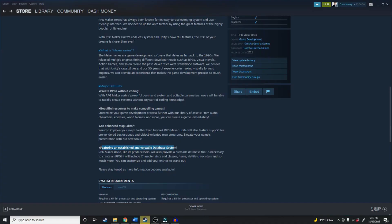Third: featuring an established, versatile database system. RPG Maker Unite, like its predecessors, will also provide a pre-made database necessary to create an RPG. It will include character stats and classes, items, abilities, monsters and so much more. You can customize and add your own entries to stand out. Usually RPG Maker already has this.